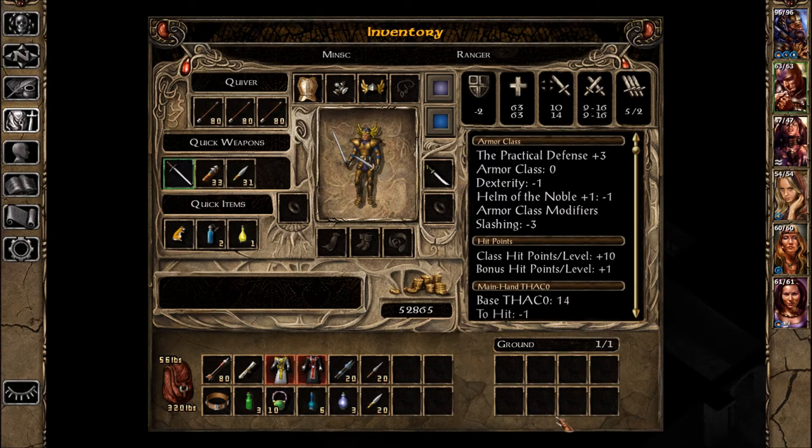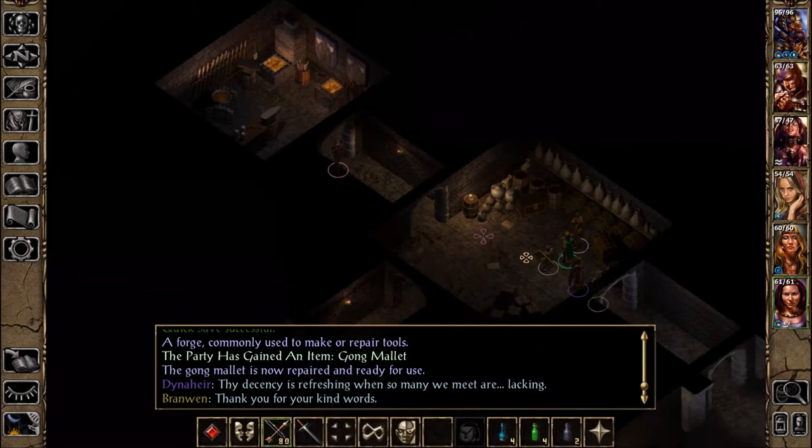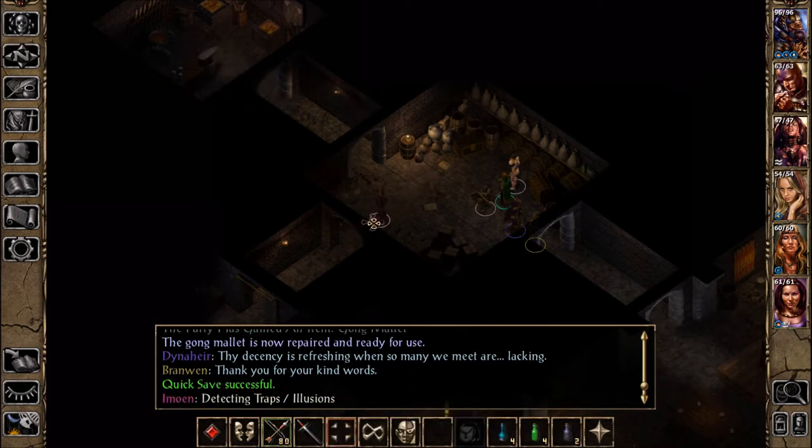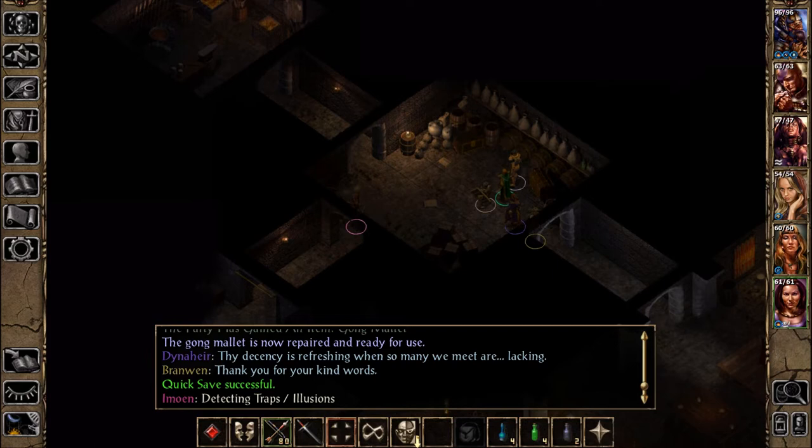So now we have an actual gong mallet — five pounds. A lot less things. Dart of stunning. And we've got this place here. Let's go with it — we fixed that thing. Pretty neat.